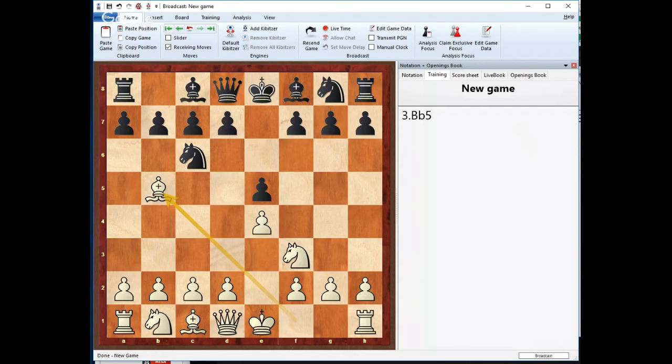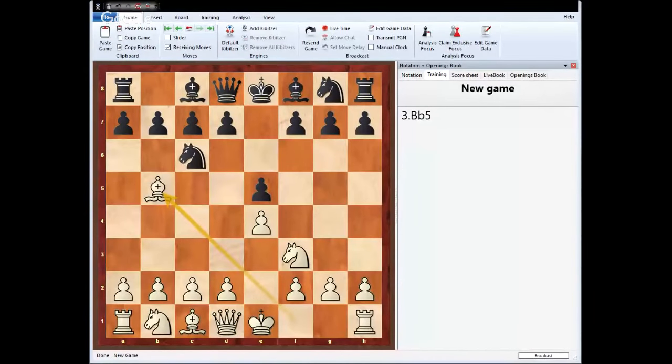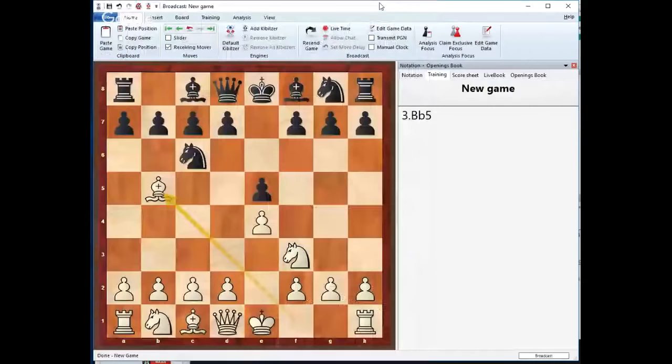I'm going to try to shed some light on how Fischer uses that to his advantage in plenty of his games. We're going to first start with what the Ruy Lopez formation is and what White is usually doing once he sets up the bishop on b5.